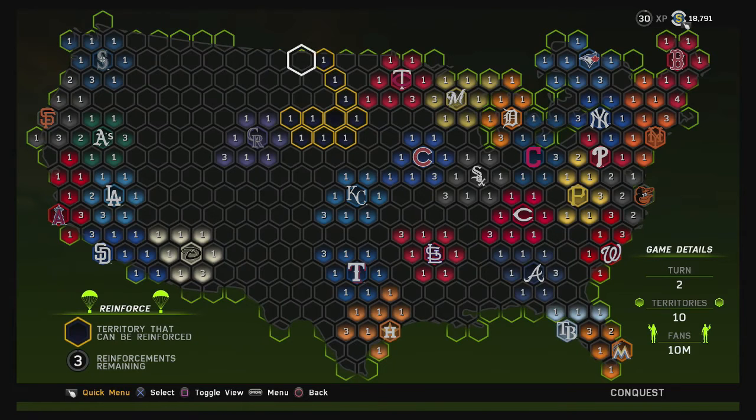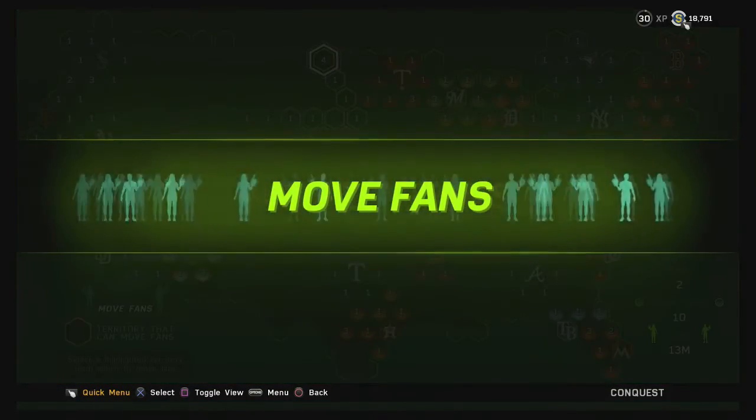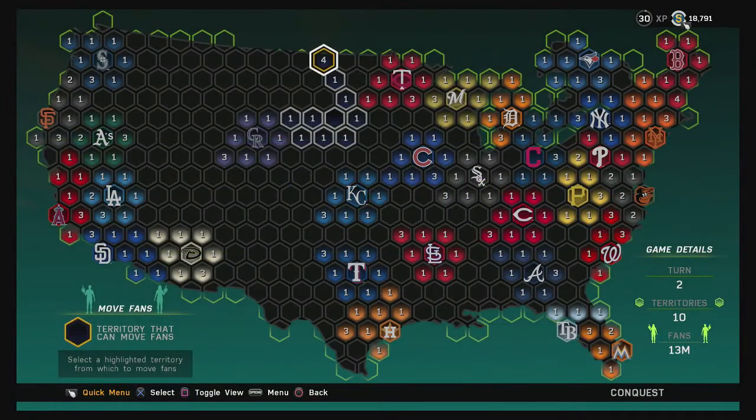Back to the reinforce stage. I'm going to work the edge of the map up here and head towards Seattle, so I'm going to put all my fans in this one basket up here. Now we move to the move fans phase. At this point I don't really want to move anyone anywhere. The Twins have a one right on my territory, but they can't attack because you need a two or higher to attack another territory.